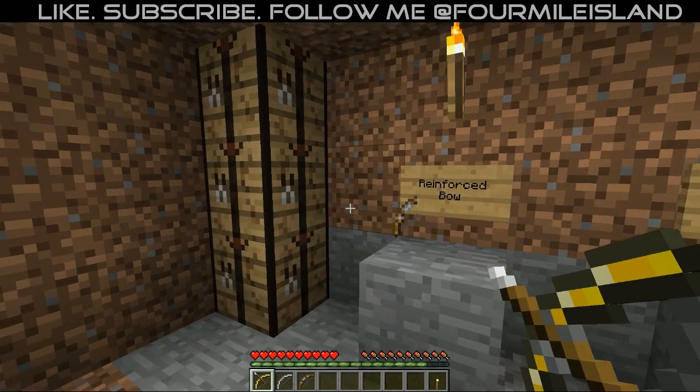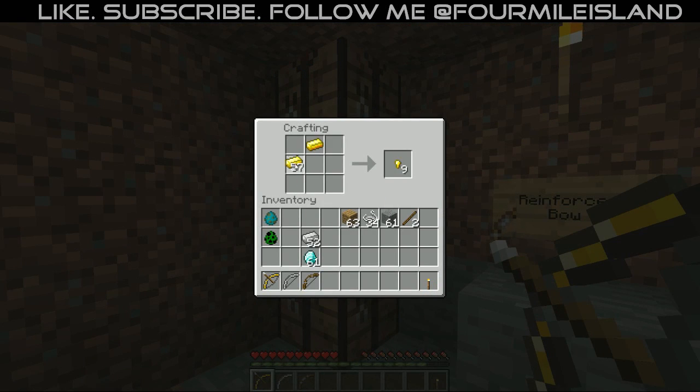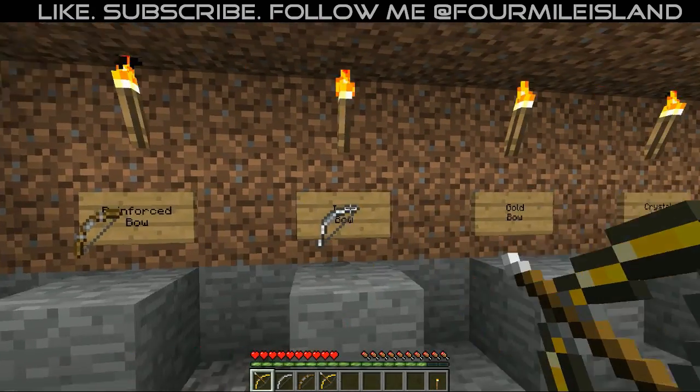Next we have the gold bow right here, which we can make the same way as we made the iron bow. We use three gold ingots and then we go ahead and make the golden bow.